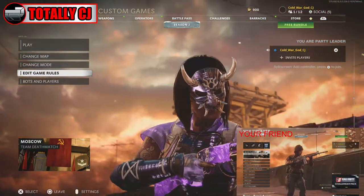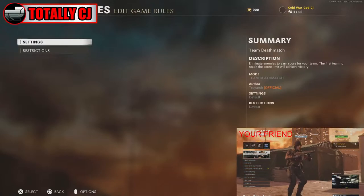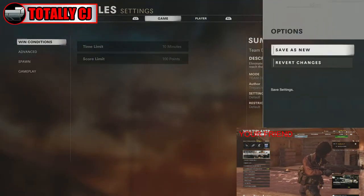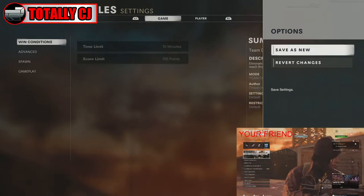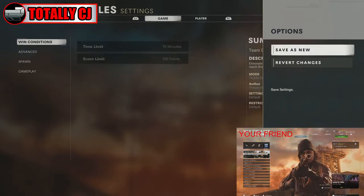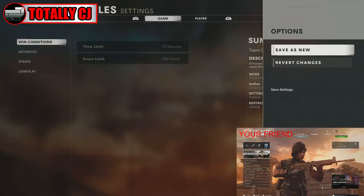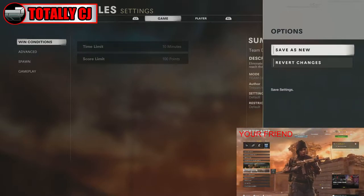Go down to edit game rules, click X on that, click X on settings. Once you click X on settings, you're going to click your options button to open up this little pop-up on the side.